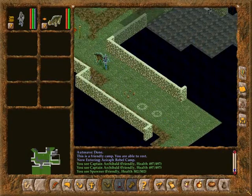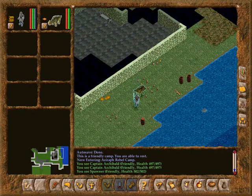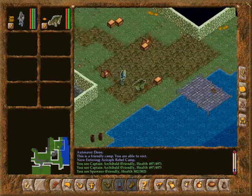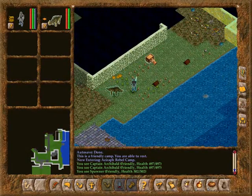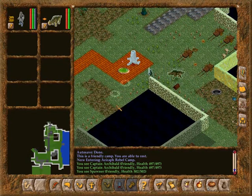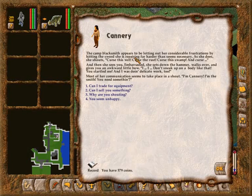Of course, the rebels have spawners all over the place. How about a giant pile of healing pods? Could I get some of that? Blacksmith appears to be letting out her considerable frustrations by hitting the sword she's repairing far harder than seems necessary. She says: curse this sweat, curse the rust, curse this swamp, curse—